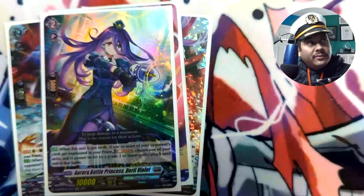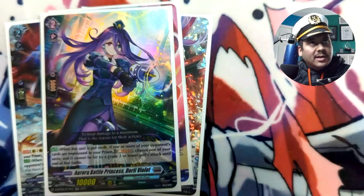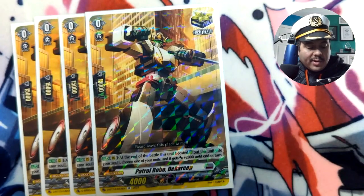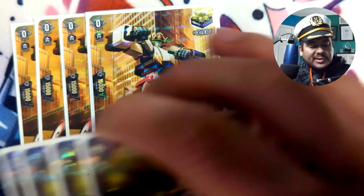The Grade 2 PG doesn't shine as much against decks with Grade 3 units attacking, like Zorga or Bastion, but for everything else it's nice. It's a soul blast that just requires one or more prisoned units, and you have plenty of soul to do what you need to do. For triggers, we're playing eight crits — the four effect crits in case you need soul. You could replace them with vanilla crits; totally up to you.